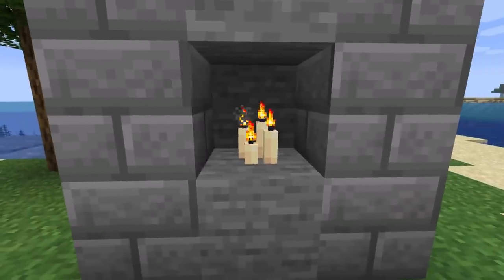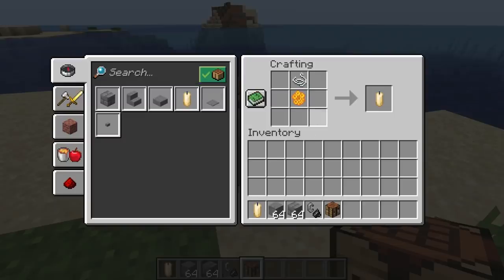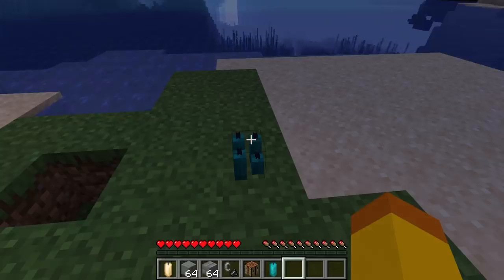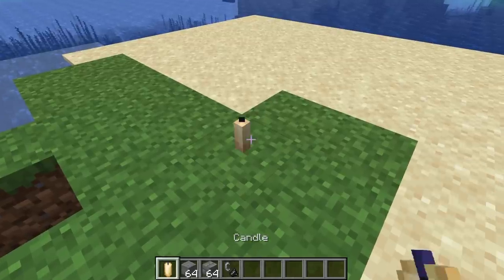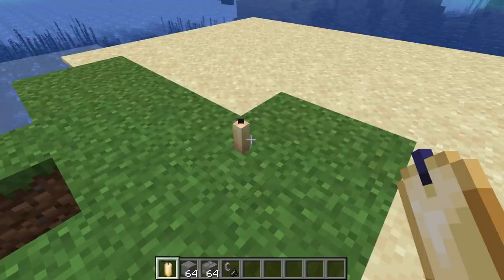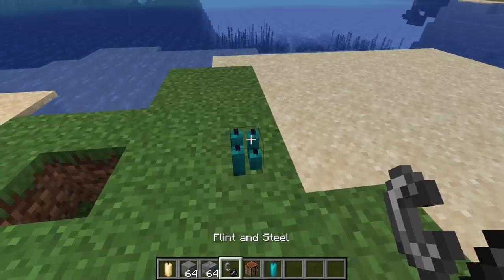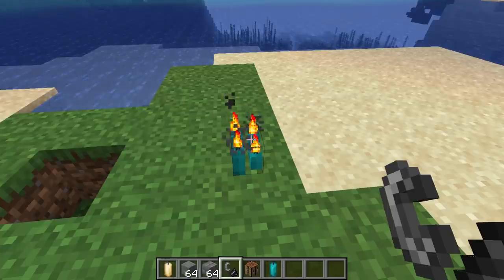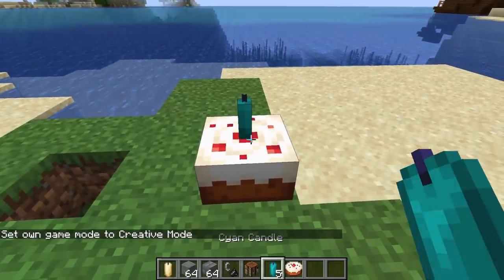The candle is also a new light source. The crafting recipe is a honeycomb and a string. If you want to dye the candle, it can be crafted with a dye. The candle can be mined with any tool and is similar to sea pickles. Four candles can be placed on one block and the light level increases from 3 with one candle to 12 with four candles. It can be lit with flint and steel, a fire charge, or flaming projectiles. Candles can also be placed on a cake.